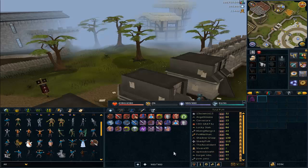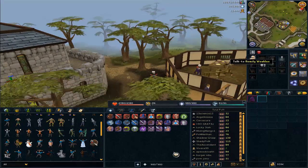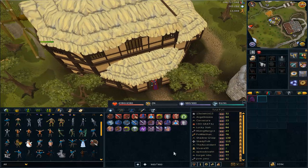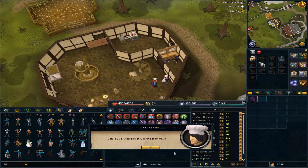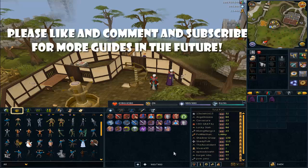Once you achieve level 99 cooking, head to the Cooking Guild. You'll need to wear a chef's hat first — the requirement to enter is level 40 cooking. Talk to the head chef inside and he will sell you the cape. As you can see, I've bought the level 99 cooking cape.